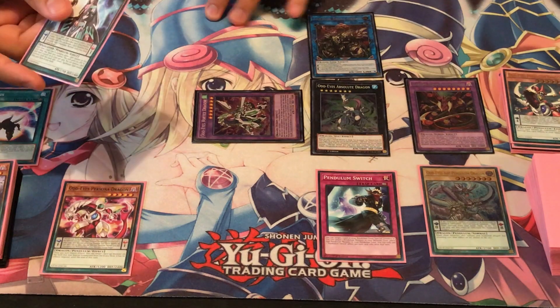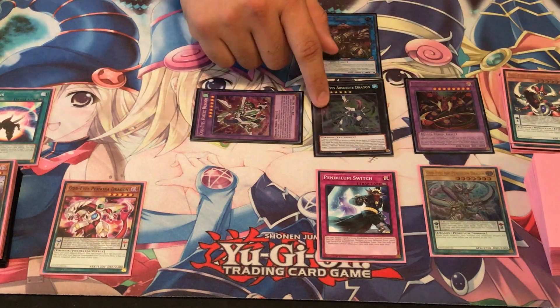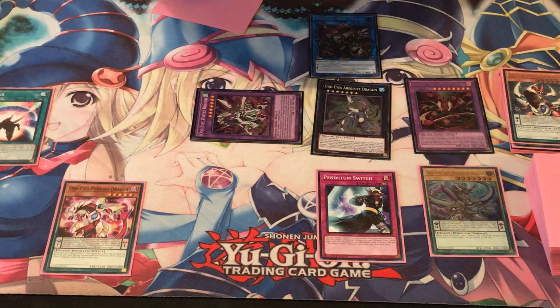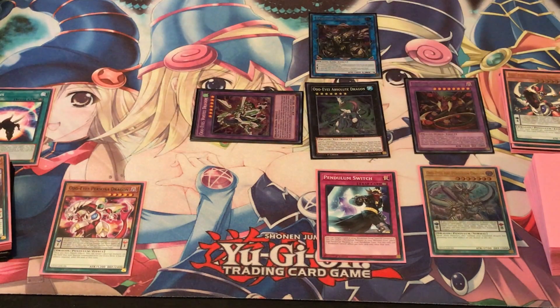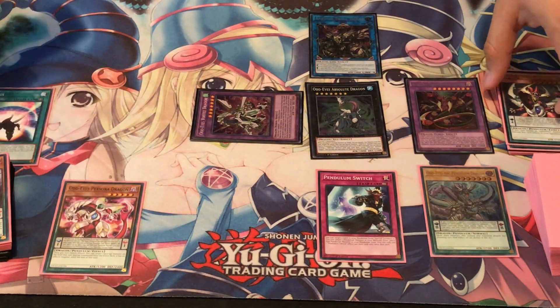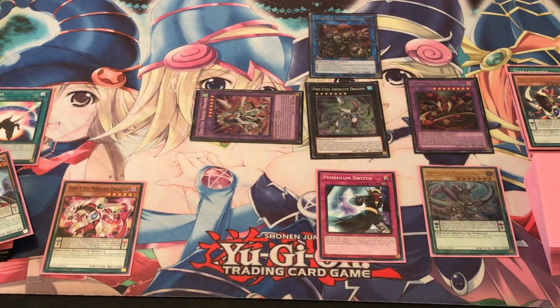We can also normal summon Magical Abductor if we wanted to, or we can just go for an easy OTK at this point. We have a Negator, and if this card leaves the field again, we get to bring out Meteor Burst Dragon next and then special summon back Odd-Eyes Arc Pendulum Dragon. But yeah, that's just a general concept — you want to try to get out all these big boss monsters as quickly as you can. With Pendulum Switch it does help to switch out your weaker Pendulum Monsters with some of your stronger ones as well. That's pretty much all I wanted to show you guys, just to give you an idea of the general combos of what I like to do with this deck. Hope you guys enjoyed this — don't forget to like and subscribe, and I'll post a link to my Odd-Eyes deck profile. I'll catch you guys again next time.